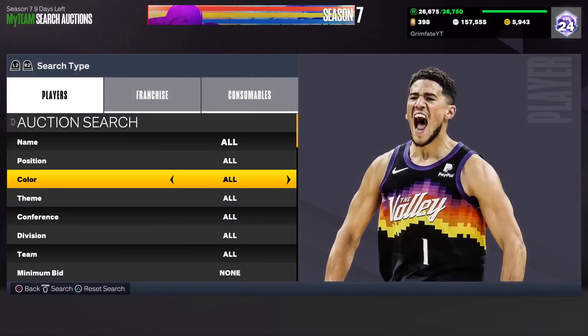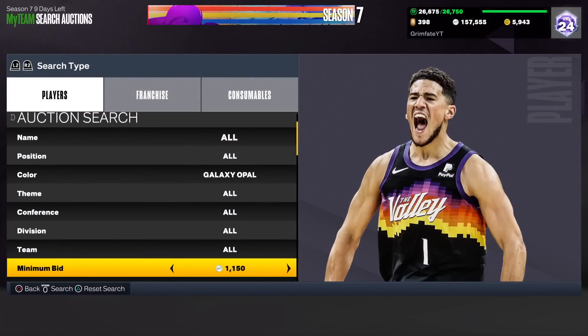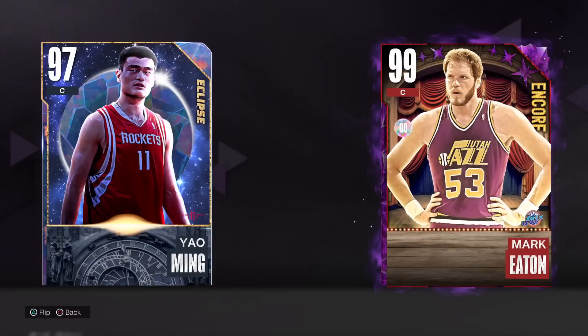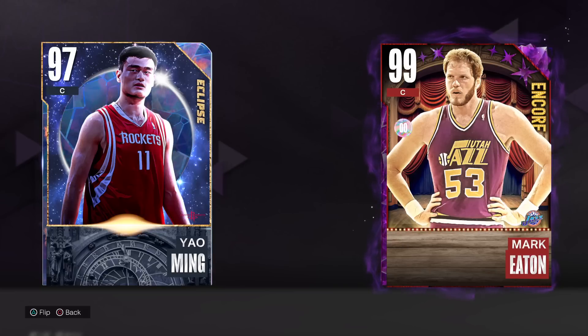If you made it this far into the video, we're doing the keyword for today's video. Let's find a random opal — set the minimum bid to 100k — and it's going to be Yao Ming. So comment the word 'Yao' and I will like and reply to every single comment that says it. I hope you guys enjoyed the video — leave a like, sub up, and I'm out of here. Peace out y'all.